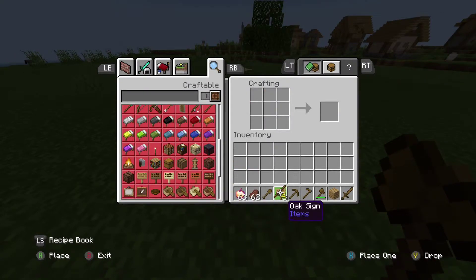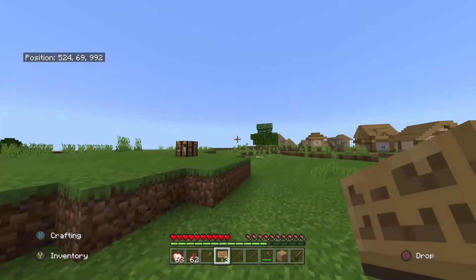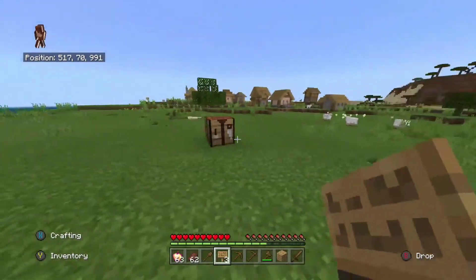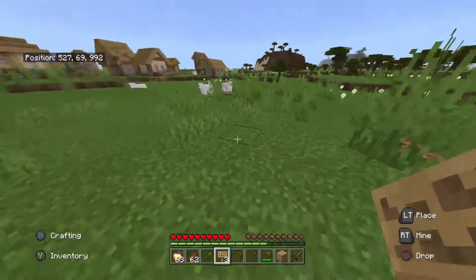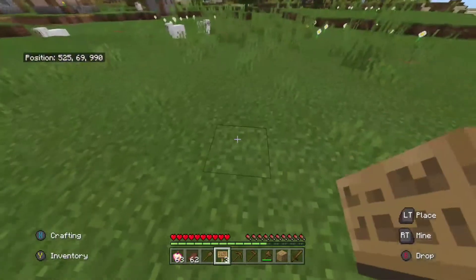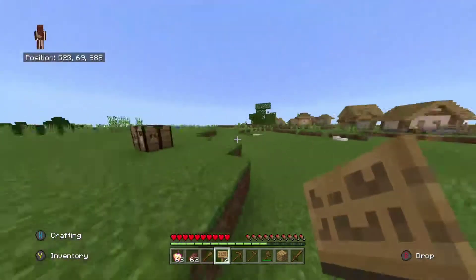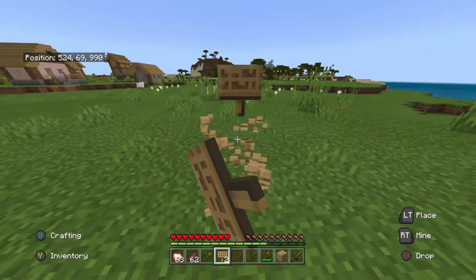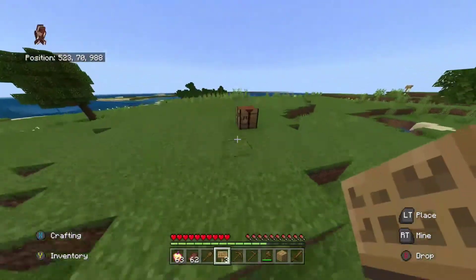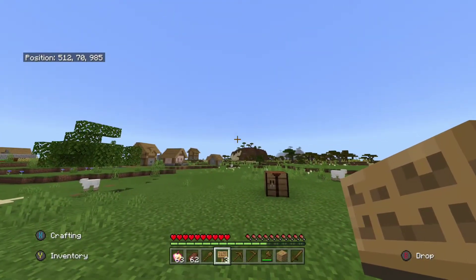Crafting it gives you three signs and you only need one. The achievement is called 'It's a Sign,' and all you need to do is craft and place a sign. Place it down, press B to back out — you can put something on the sign if you want, but that's all you need. And there you go, that's the 'It's a Sign' achievement.